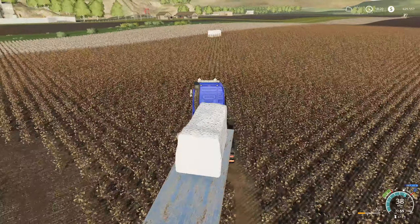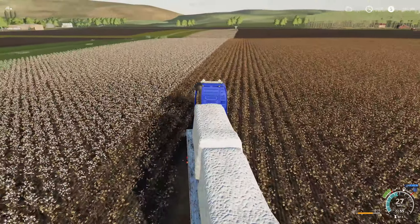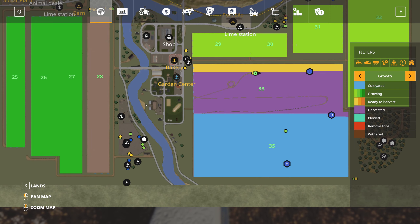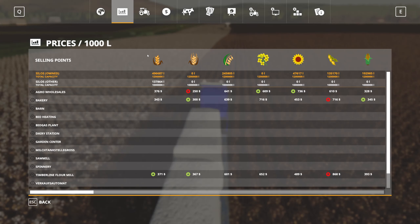Once we're done here, I need to bring everything over to the other cotton field. That field won't be ready in the morning but probably tomorrow afternoon. I was hoping to earn enough cash to bring the loan down to 18 million — I need like 900,000 and we're sitting at around 600,000.